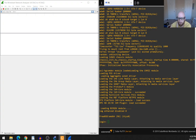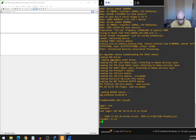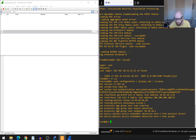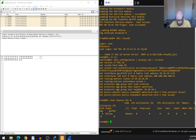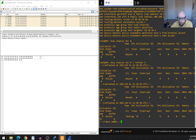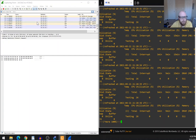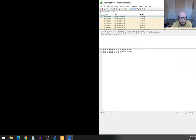It looks like my configuration may not have persisted, though the login block is still there. It looks like it was just behind the curve a little bit — PC zero was still coming up. Now we've got messages from both sides, so let's take a look at these message formats.